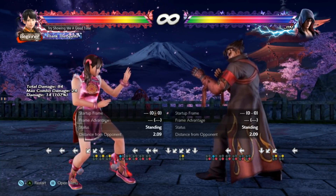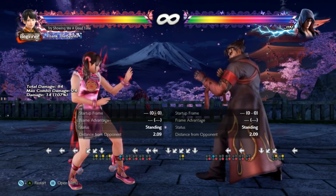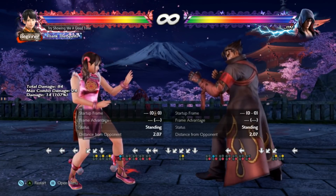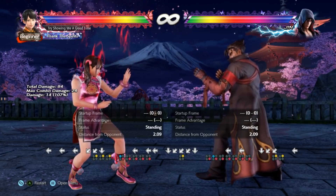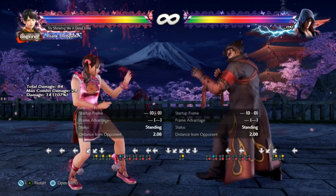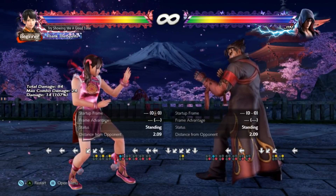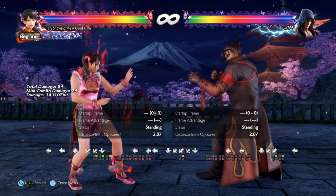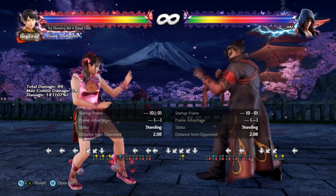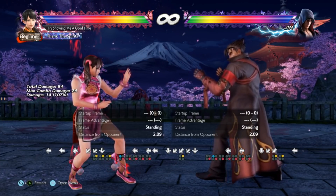Those are the five. Let me know if you disagree or think there are better lows. Honorable mentions include Jack's FC d/b+1, Dragunov's d+2, Law's d/b+3, Nina's d/b+3, and Miguel's d/b+3 — all very strong lows that were very close to making the list. Let me know in the comments what characters you think should be here or shouldn't be here.